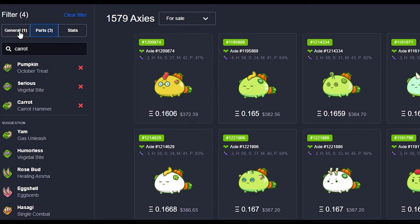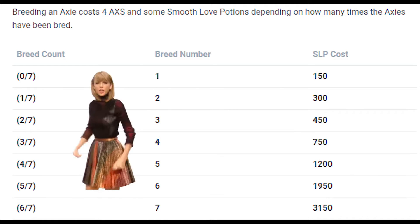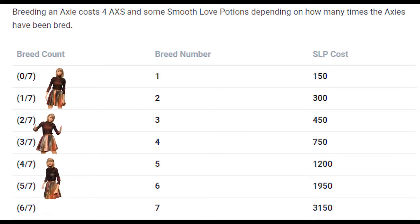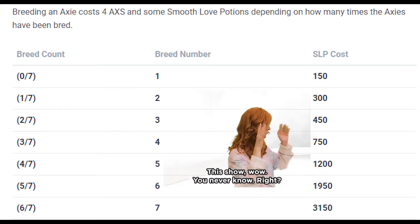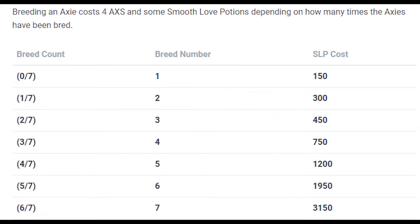Well, first we need to consider two more factors. Three: breed count. Breed count indicates how many times an Axie has bred before. The higher the breed count, the more SLP it will cost you to breed with this Axie again. Why does this matter? Well, the higher the breed count, the cheaper the Axie. So if you are a player who has no intention of breeding, look for Axies with a breed count of three or more so you can save money. If your intention is breeding, you'll have to look for Axies with three or less breed count.